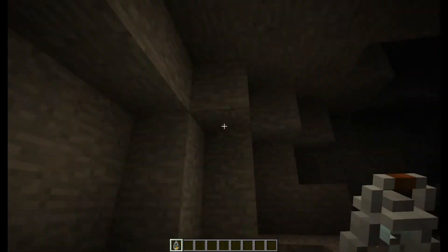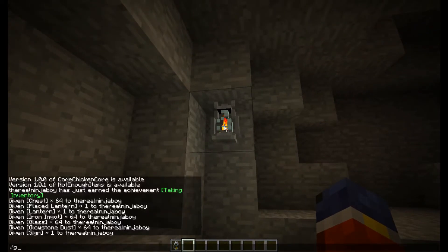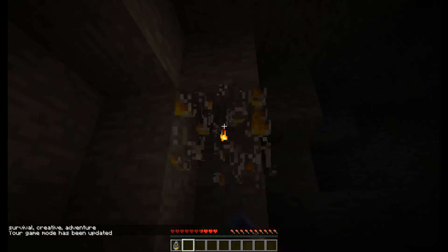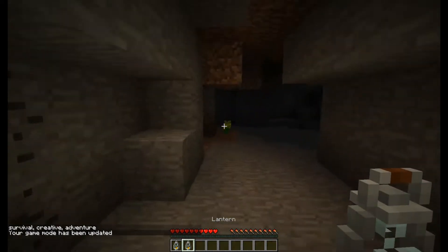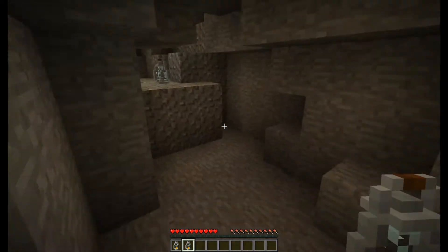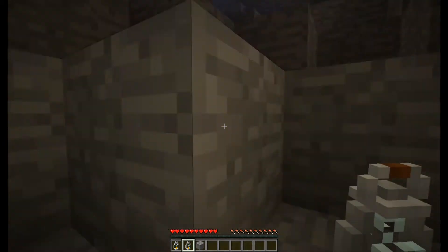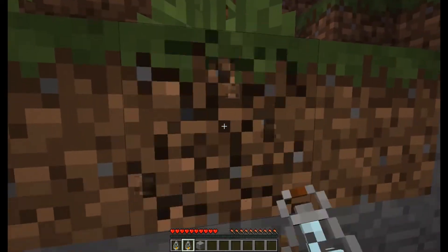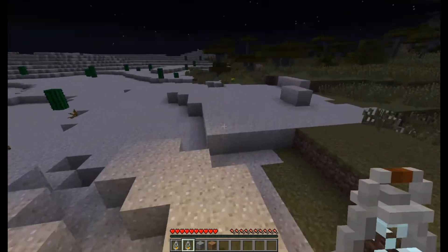All around, have a nice time when cave exploring, because really they just create some light. You can also, in survival, break them just by punching them like a torch. No matter where you put them, they just break for you. So, even though it's a very simple mod with not much to it, because it is only this lantern, it is very powerful, especially with the dynamic lighting and being able to carry around a lantern with you.